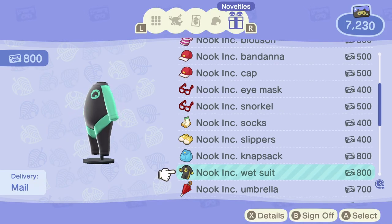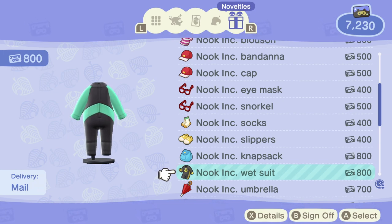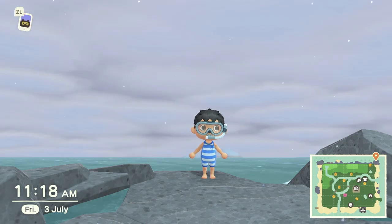Also, if you want to rock that Nook Inc. branding, you can also order a Nook Inc. wetsuit from the Nook Terminal. All right, now you're all set to go swimming.